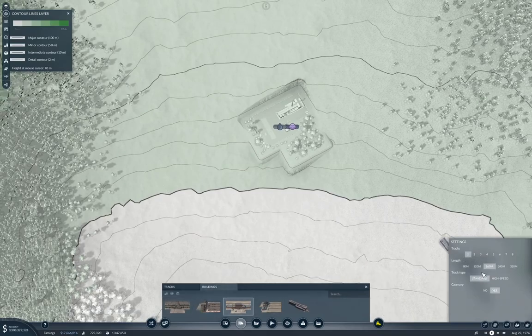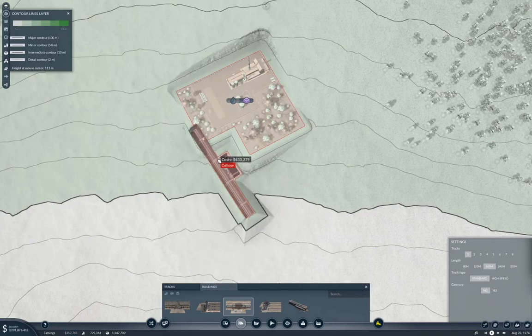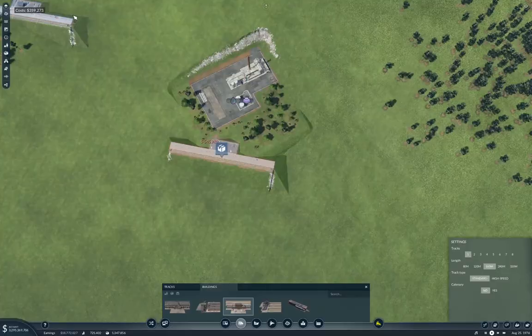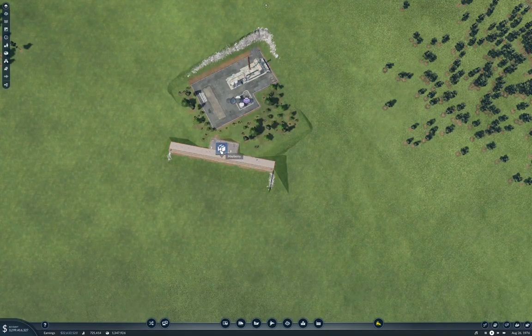I'm going to put a cargo station in there — only needs one track for the moment. Let me see about putting it in this way. I can get tendrils that way, so we'll put it in that way. I can turn the ugly off now. Okay, so this is the Mayberry chemical plant.